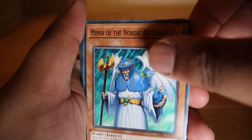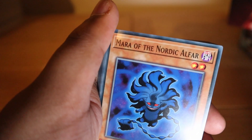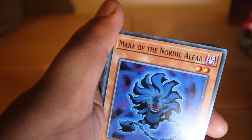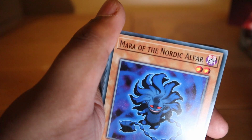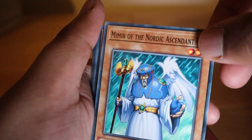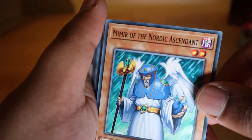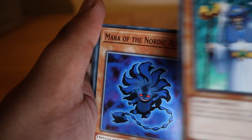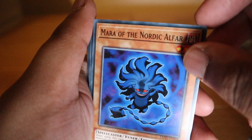Once per turn at the start of your standby phase, if you control a Nordic monster and this card is in your graveyard, you can send one spell card from your hand to the graveyard and special summon this card. That's Mimir — supposedly the most intelligent being in Norse lore, though I'll be honest my Norse mythology knowledge isn't great.